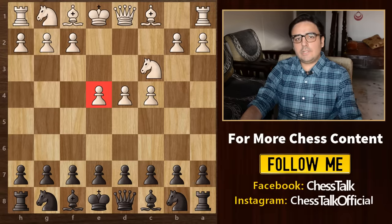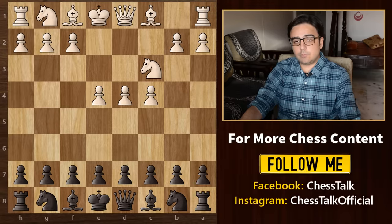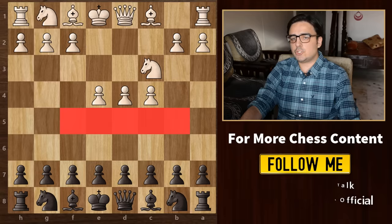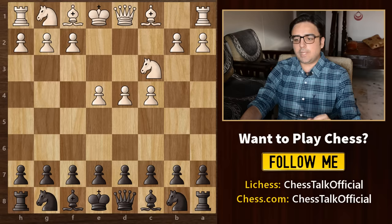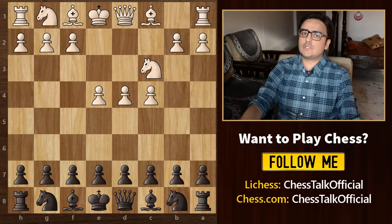White already has a slight advantage by playing first, and if he is able to achieve all this, then as black it will become very difficult for us to win this game. Therefore, it's very important that we play a very strong opening in order to prevent white from gaining this huge early advantage. In the next few minutes, I will show you 8 solid opening systems that you can play as black to reach a really good middle game and ultimately increase your chances of winning.